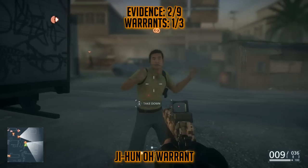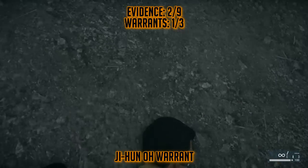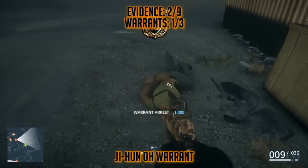But if you sneak around to the left after scanning Ji-hun Oh, he's going to usually walk over to the left-hand side and barely get out of view of the other people. You can also throw a bullet in order to get his attention and draw him out a little bit more on his own, and obviously you'll want to arrest him as soon as you can. You can use a taser if you so desire.